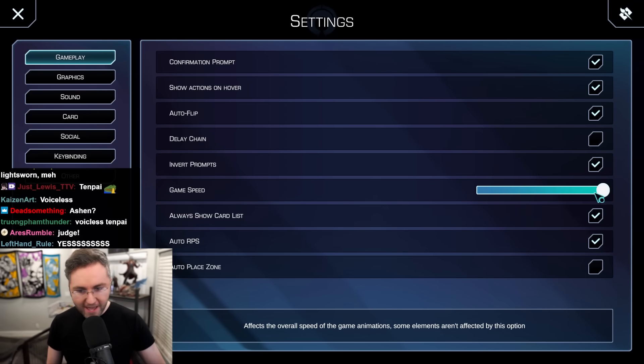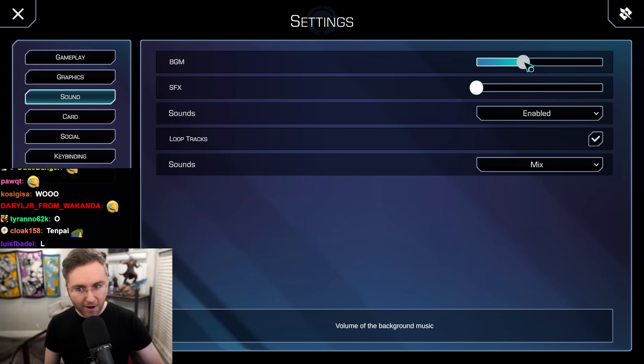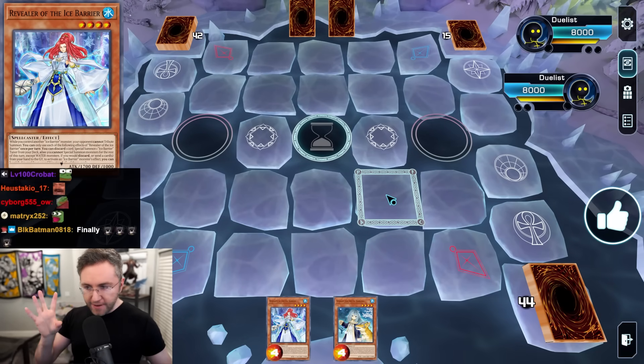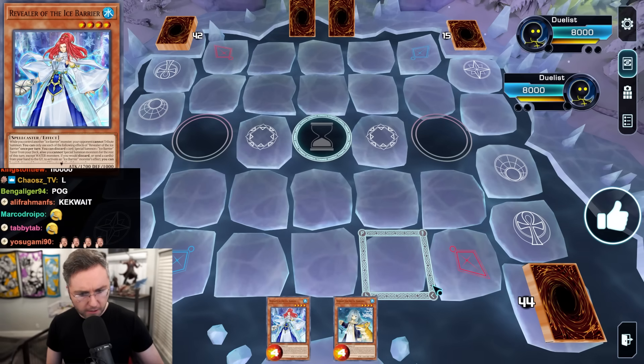Ice Barrier is coming in the August Pack. Ain't no way. Are you ready to see what they do? Let's see what they do. Now, in the TCG they have Totally Awesome. We don't have Totally Awesome, so we have some other plays though.